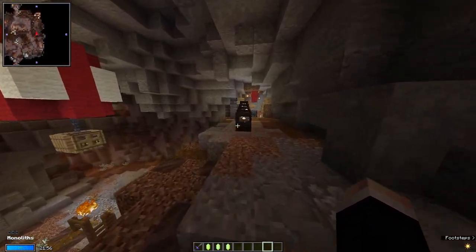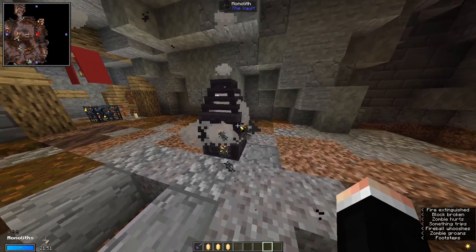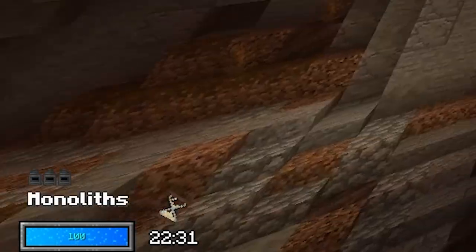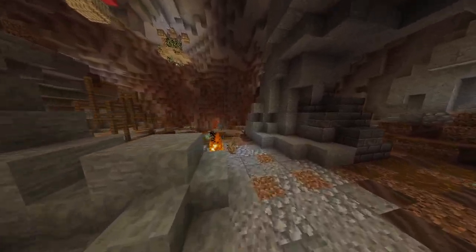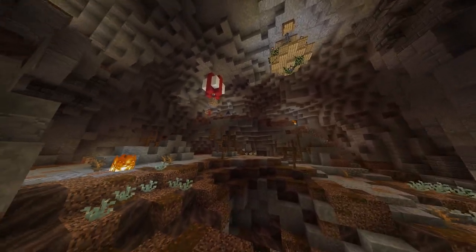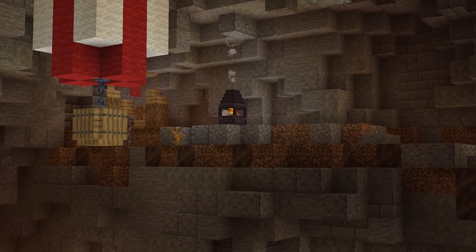Back to the actual vault objectives: Monoliths are lanterns that can be lit up by right-clicking on the monolith. The amount of monoliths you need to light in order to complete the objective is usually random, but for your first vault it will be about 2 to 4. These monoliths can be found around the many common rooms, however they don't usually spawn in obvious spots, meaning you'll need to search a large portion of each common room in order to find them.